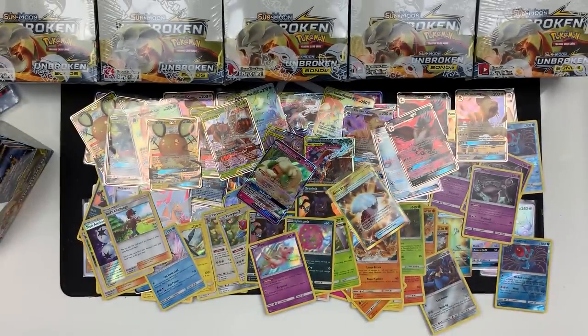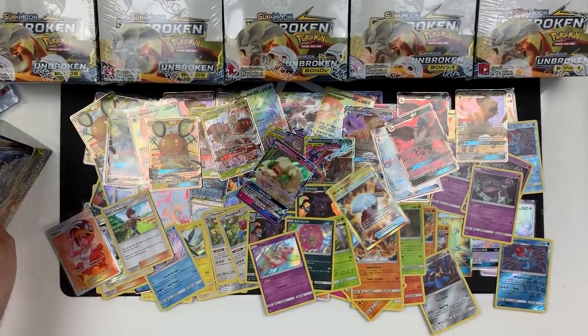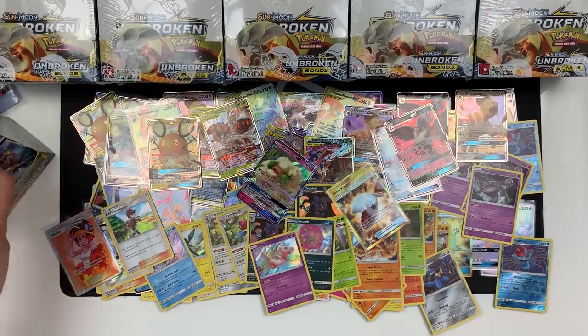Oh ho — we've got a Welder! We've got a Welder — very nice indeed! And a Quagsire. Gosh, loving it. How awesome is that? It's stunning. Keep that alongside the Red's Challenge.